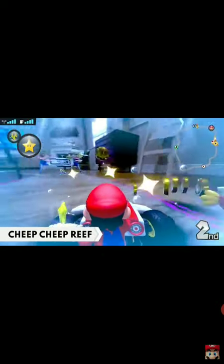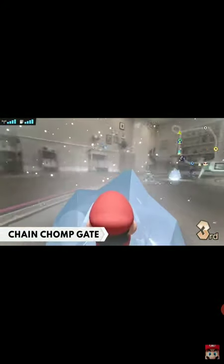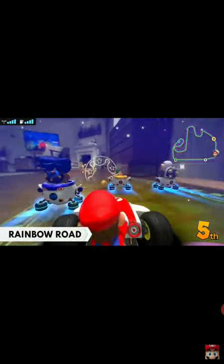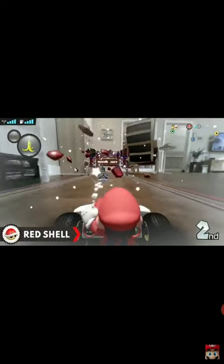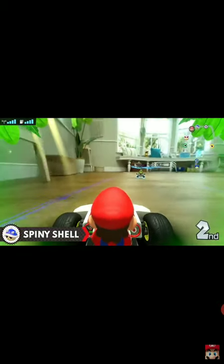Races include Cheep Cheep Reef, Ember Island, and Boo Fortress. Certain obstacles will appear depending on the course. There are 24 Grand Prix races total. Familiar items also make an appearance, including bananas and red shells. You can enjoy classic Mario Kart tactics with these items.